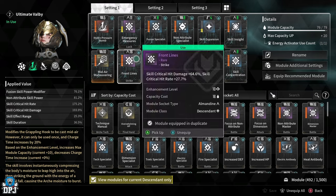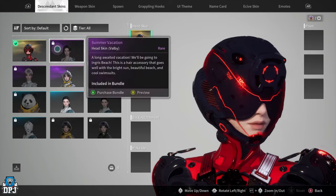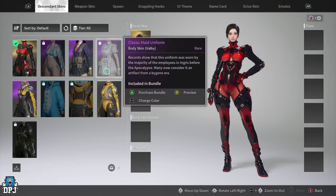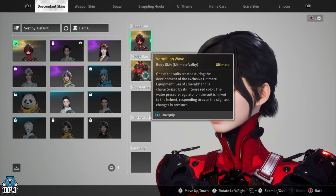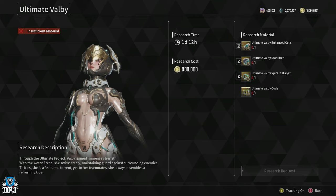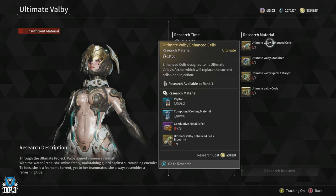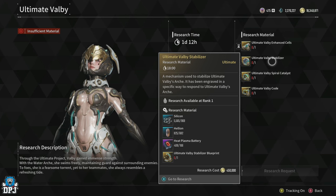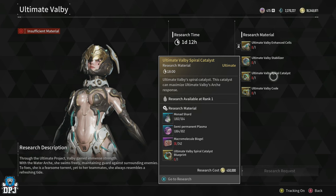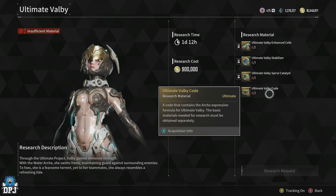Ultimate Valby is the newest descendant addition to The First Descendant. There's an absolute ton of grind if you plan on farming her, but in today's guide I'm bringing you the quickest and fastest ways to farm each individual material. The research consists of four individual parts: the Ultimate Valby Enhanced Cells, the Ultimate Valby Stabilizer, the Ultimate Valby Spiral Catalyst, and finally the Ultimate Valby Code. All but the code require individual parts to research.